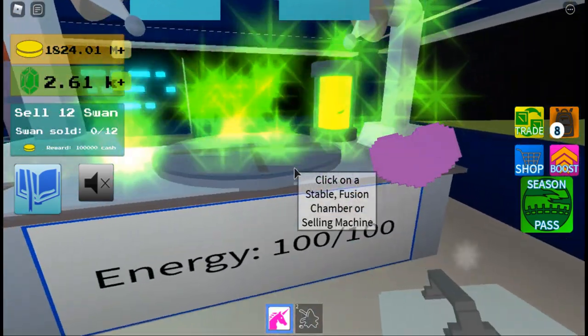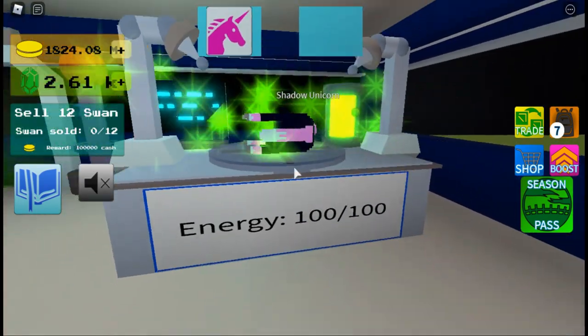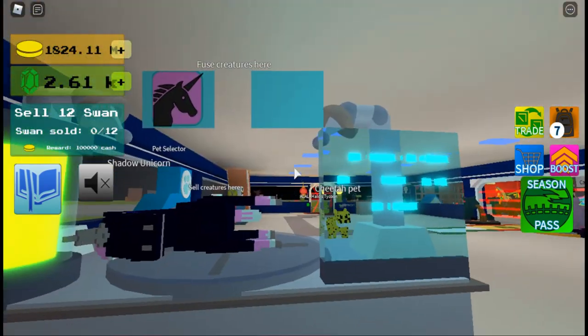So the final fusion is unicorn plus black slime equals shadow unicorn, which I really like.